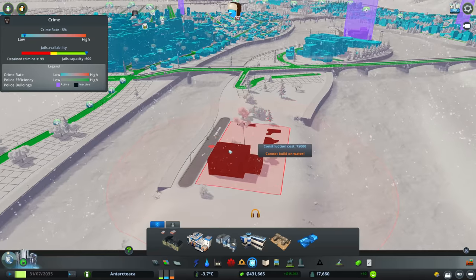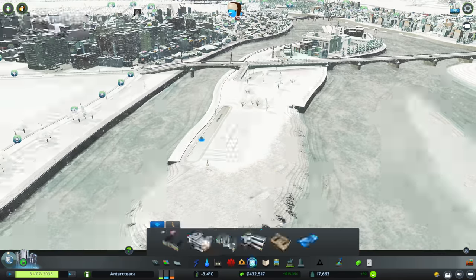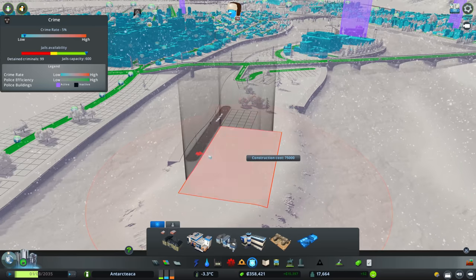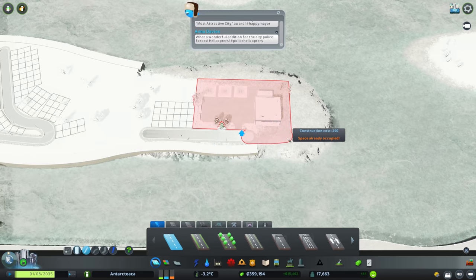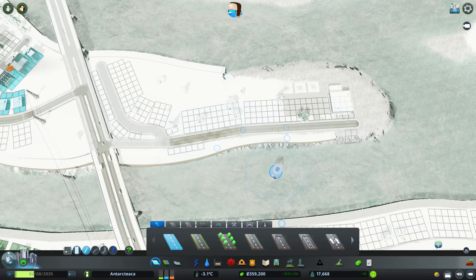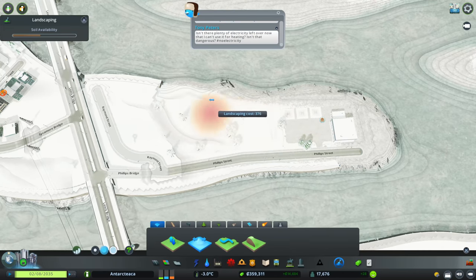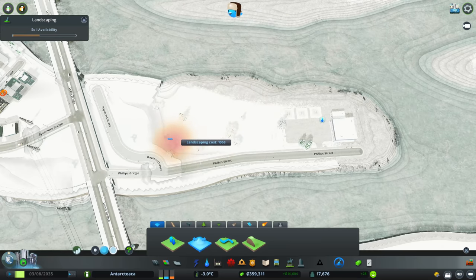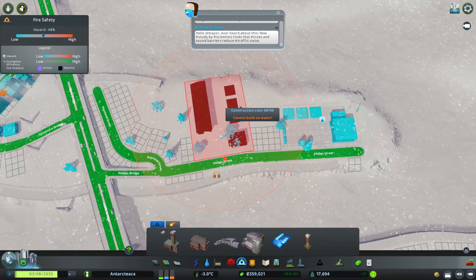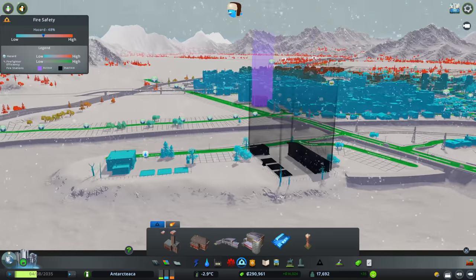Let's go for the police helicopter depot first. These are massive — I don't know if I can fit them on here at all. Maybe we need to rethink how we do this. We'll expand the island out a bit and move things around. If I flatten all of this out here, we can fit the police helicopter depot and the fire helicopter depot. That fits in nicely.